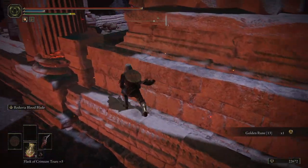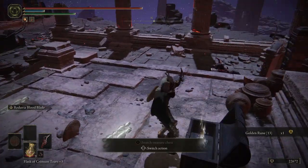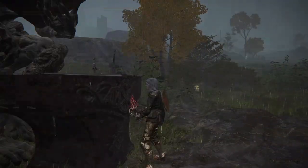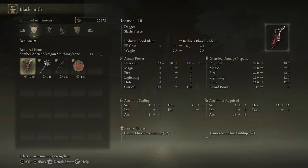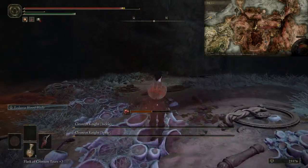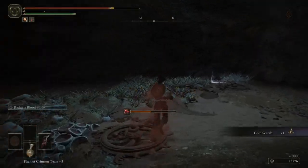At this point we've literally got ourselves a plus ten weapon within the first hour of the game — congratulations! We have a plus ten Reduvia, a very powerful blood weapon early on. Now get yourself the Golden Scarab from the Abandoned Cave in Caelid for our farming method; this will come in very handy when farming later on to get Mind up to at least 40 or 50.